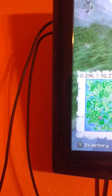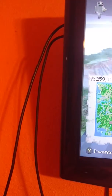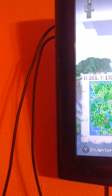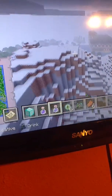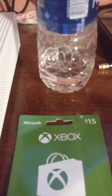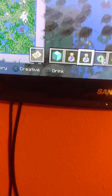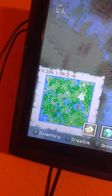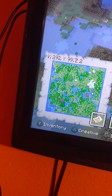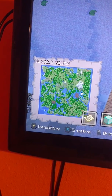Now before we show the two woodland mansions, I'm gonna show you the witch hut that we passed by a little bit ago. Right here is our witch hut, and this is at X292, Y78, Z3.